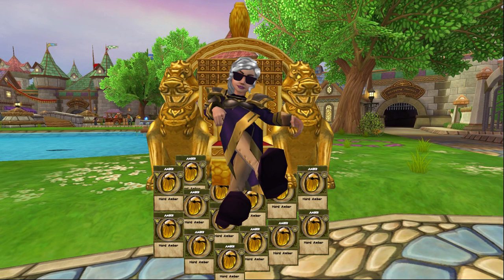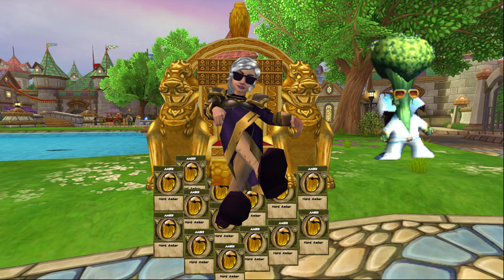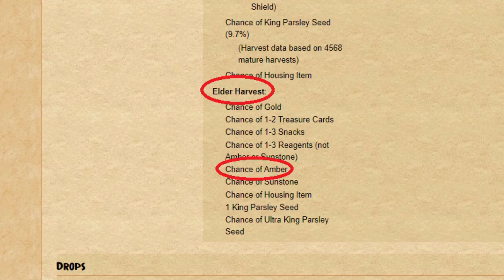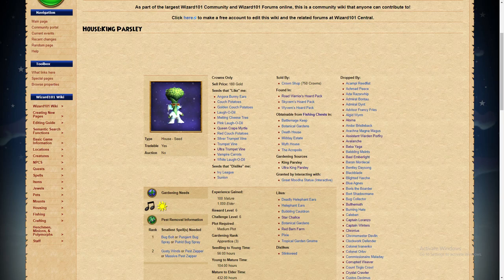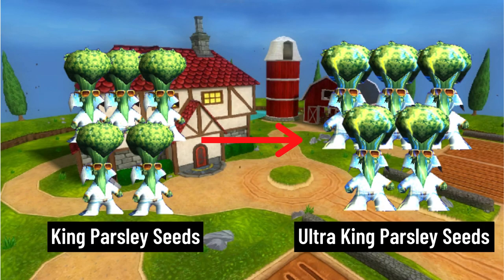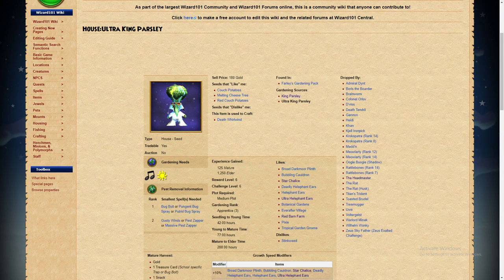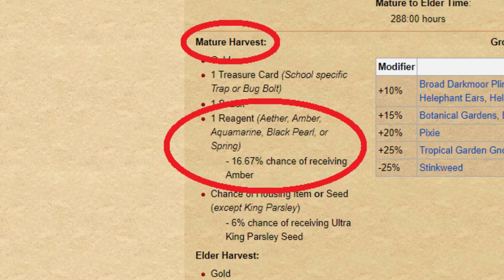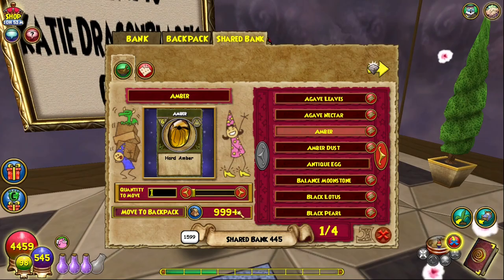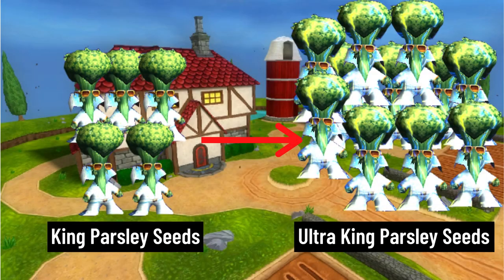But we're not done, my fellow wizards - not by a long shot. Because soon, you can throw those King Parsleys right out the window. They may drop Amber, but that's not good enough. What we really want from them are those sweet Ultra King Parsley seeds. Once you get a couple of those from the King Parsley plants, you'll never have to worry about your Amber supply again. These bad boys have an extremely high 16.67% chance of dropping Amber at every single harvest, along with another chance to get even more Ultra King Parsley seeds. You plant enough of these, you'll soon have more Amber than you know what to do with, and your plants will continue to duplicate.